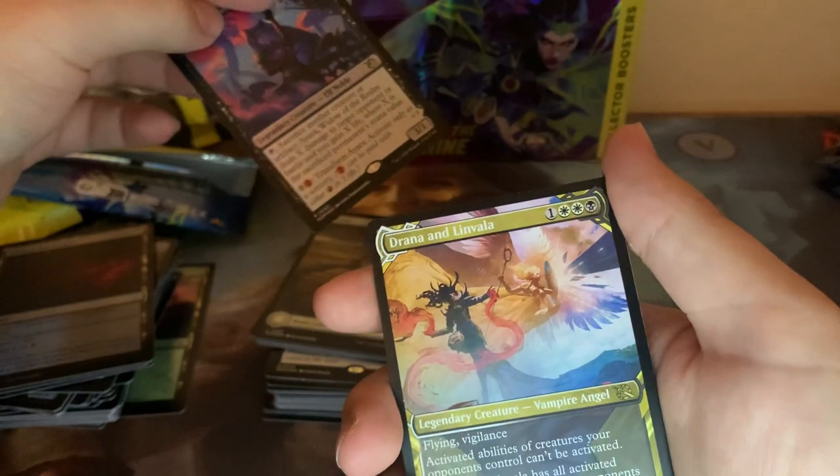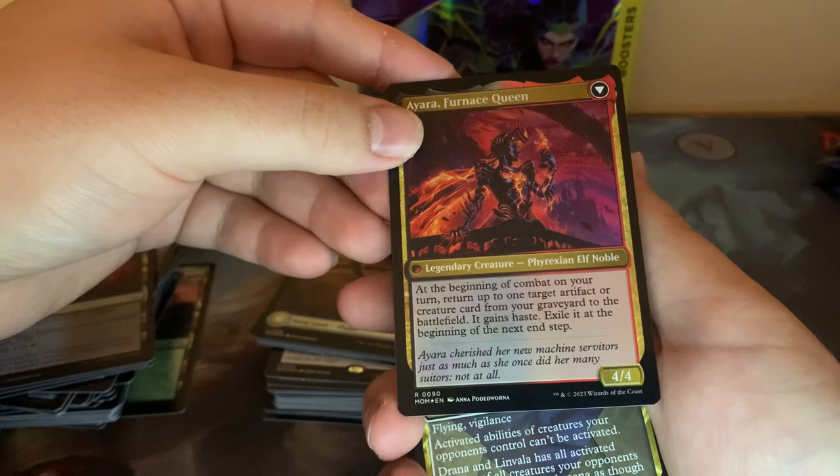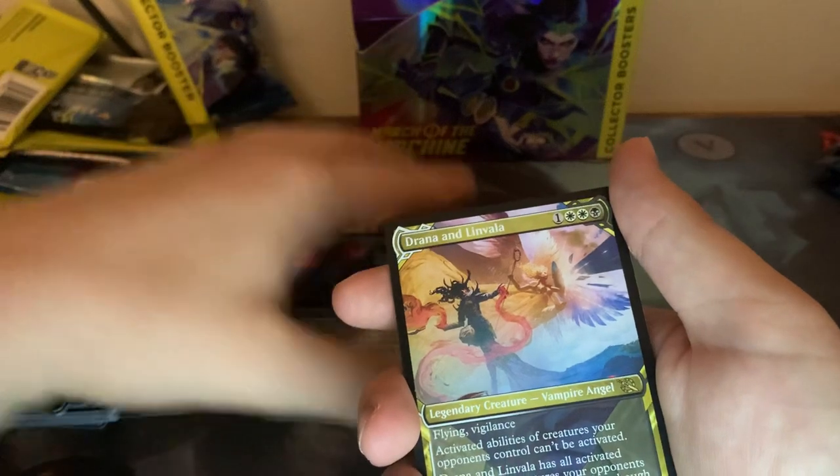Planes. Ayara — she's pretty cool. Next we have a Showcase Drana and Lenvala. Ayara flips into: at the beginning of combat on your turn, return up to one target artifact creature card from your graveyard to the battlefield. It gets haste and does all that fun stuff. Lenvala — pretty neat.